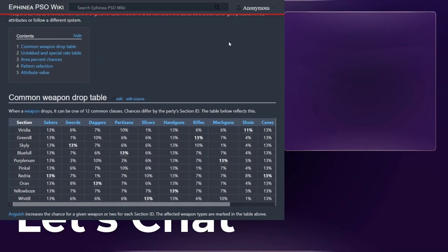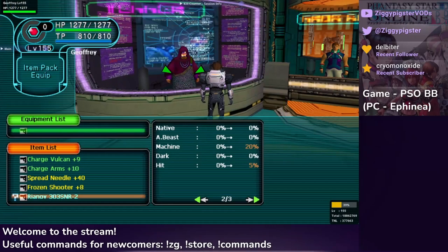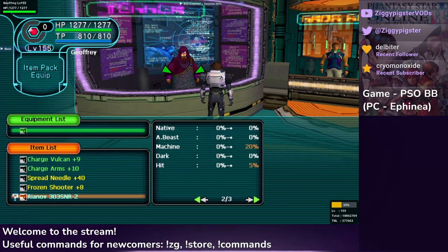One other thing I wanted to mention: there are up to five different attributes for a weapon. You have native, A-Beast, machine, and dark, with the final attribute being hit. I'm going to show you in the game a little bit of that information — let's hop over and showcase something.